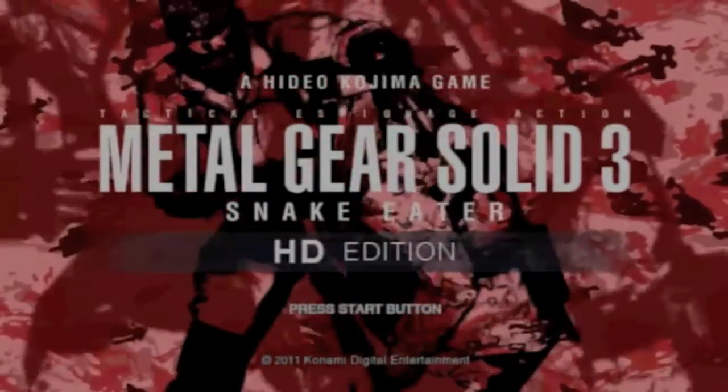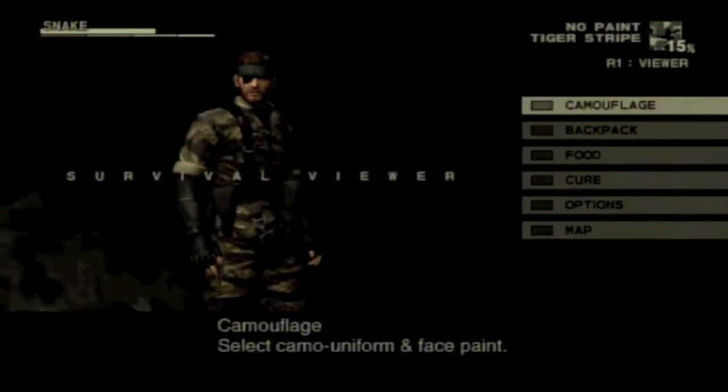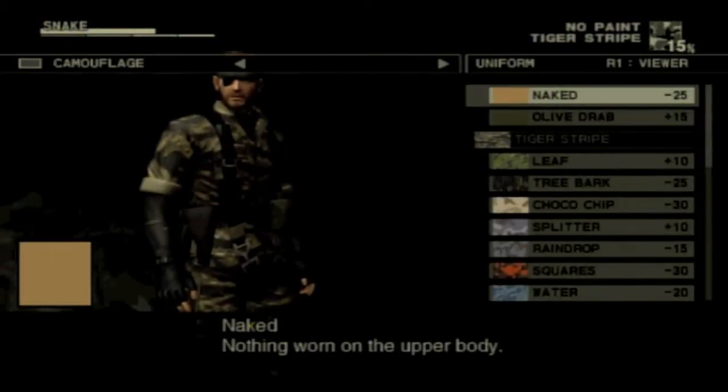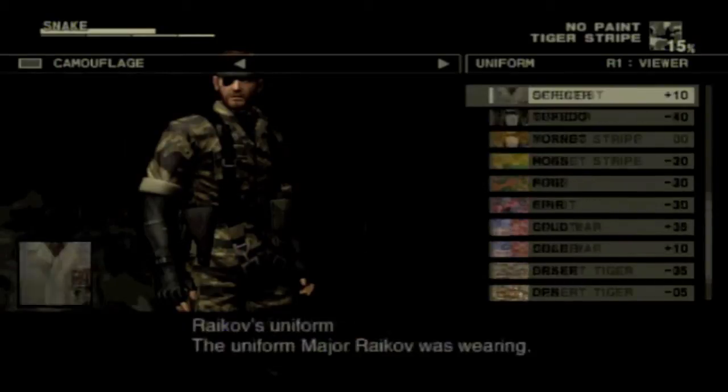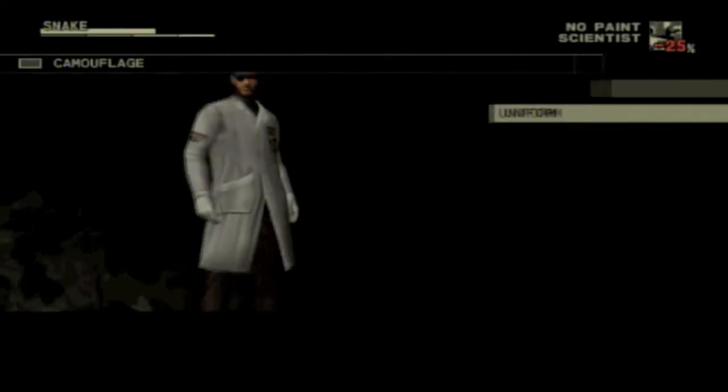Hey, today I'm going to show you how to get the Sneaking and Maintenance suits in MGS3. So after you get tortured by Vulcan and the rest of that, you're going to go back to the main hangar and equip the scientist suit, which I'm doing right here right now.